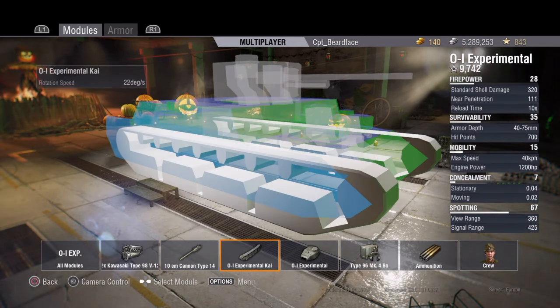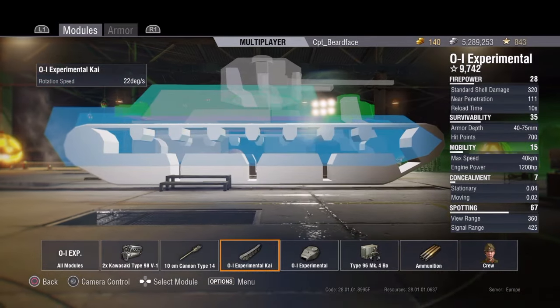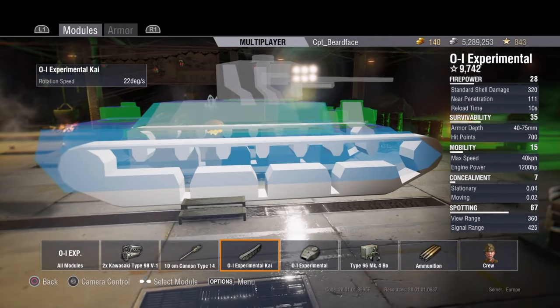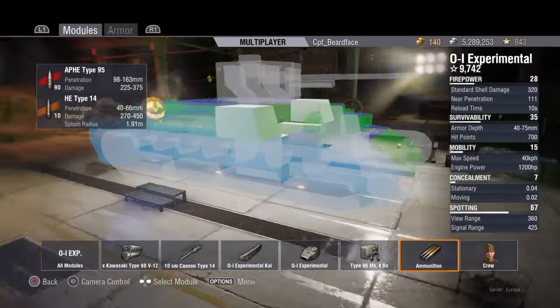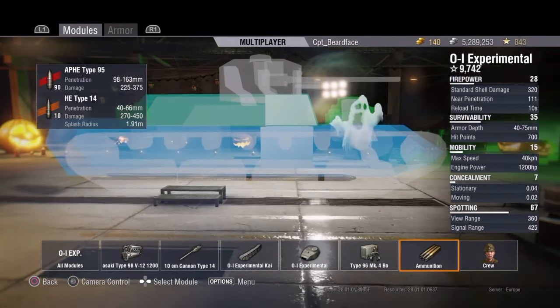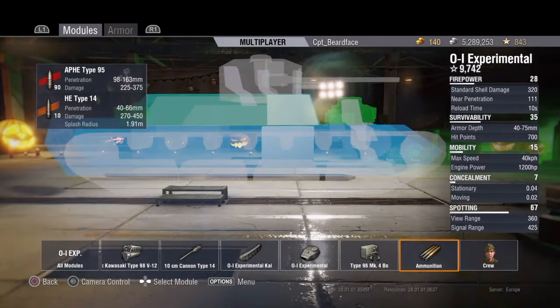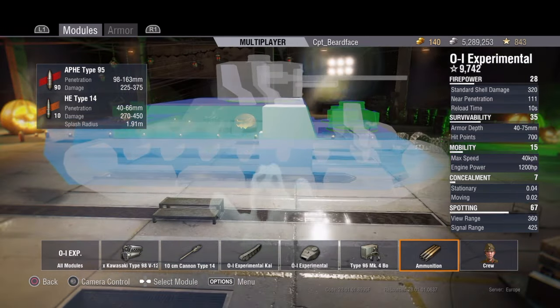Obviously you've got your gun up top. The tracks have quite a few gaps through them. Either go through that point or go through that taller bit just above the tracks if you get it from the side. The radio is just at the front, ammunition in the shoulders of the hull, and also just underneath down into the hull itself - so you can hit those quite easily through the tracks if you're close enough, or lucky enough from far away.